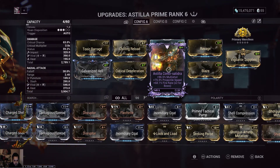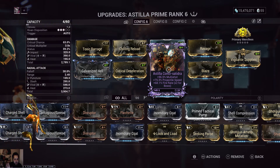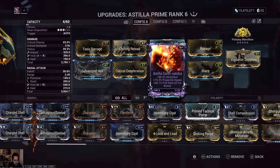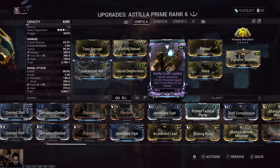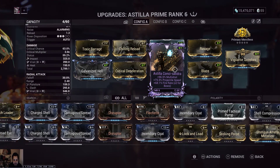So the build is: Toxic Barrage, Chilling Reload, Prime Point Blank, Ravage, Galvanized Hell, Critical Deceleration. Now this is my riven — I didn't care for rivens for this thing because when it came out, it felt like every prime that came out was going to be one dispo. But they gave this thing a break and gave it a three. When I found out it got to a three and I earned one from just popping a riven, I was like 'bet, I'm keeping it.' It's a dispo of three so yes, I'm keeping it. I kind of like this one because I get multi-shot, projectile speed, and fire rate, because it is shooting slug rounds.